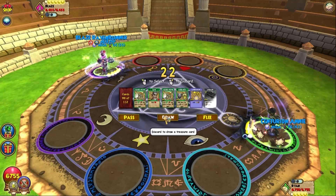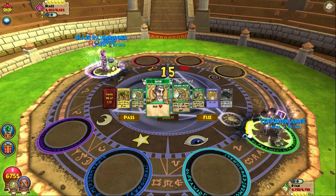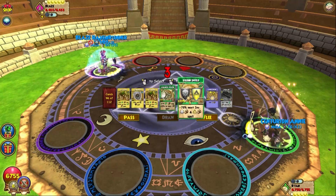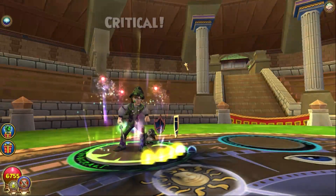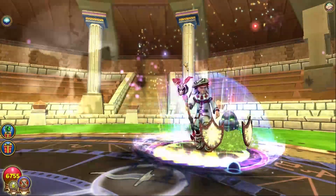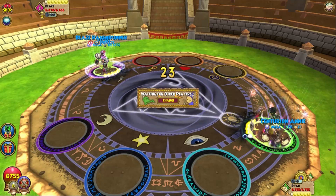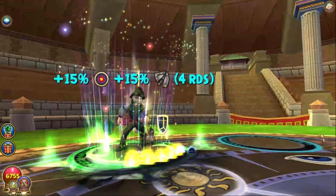I lost because he one-shot me with Cthulhu, and when I revived I still had no health because he had doom up — it was a big mess. Right now we're not finding anything great in hand, which kind of sucks. We just got a critical with the storm wand. It looks like he's still going for that death strategy, so we just need to keep that in mind and have a death shield in hand. Triage is going to be pretty important as well.